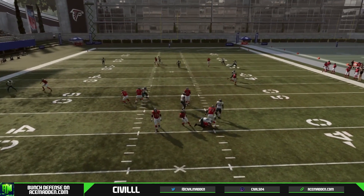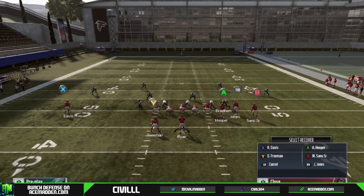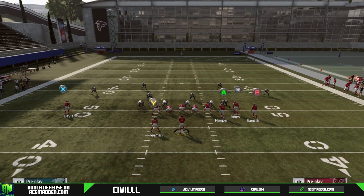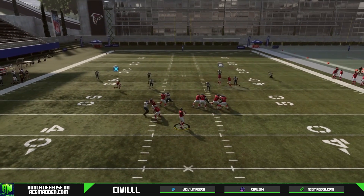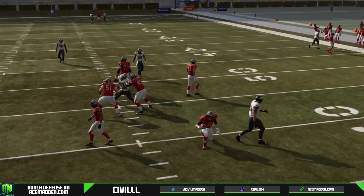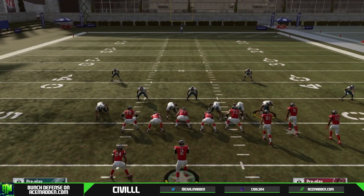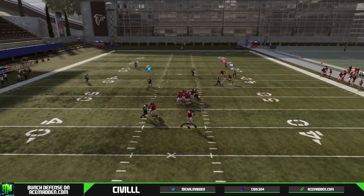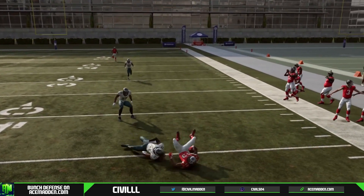Underneath with the crossers — right there we got sacked and it was some kind of match man coverage. So what you're going to want to do is if for some reason you can't pick up the pressure, totally max protect and then just streak RB to make it a three-route combination. Here we see we have double teams and we get sacked, but you can see that there are things open down the field. That's a Tampa 2 — and you can see if they don't have hard flats, those drags can get open every single time.